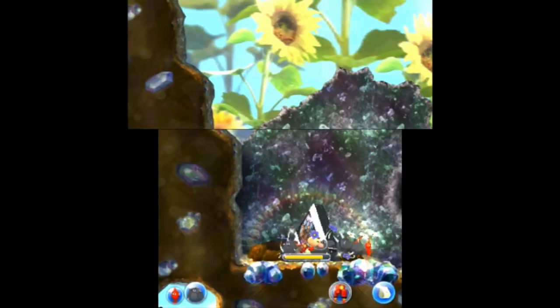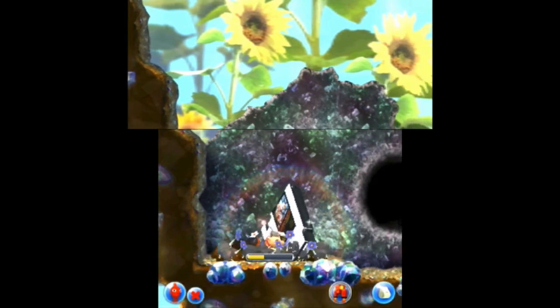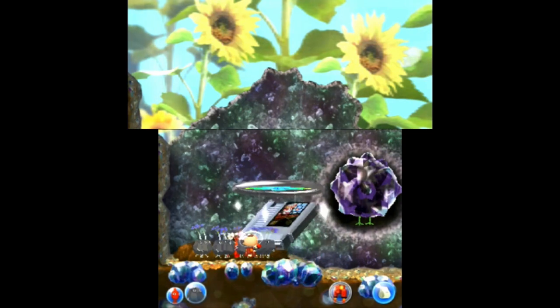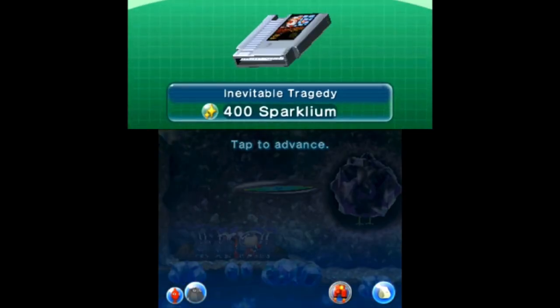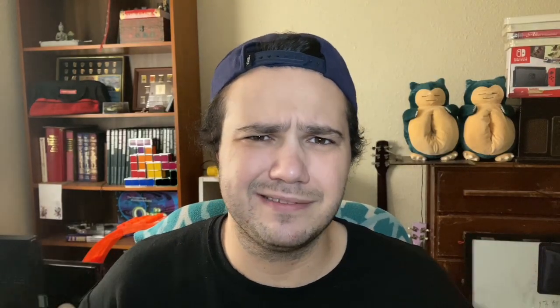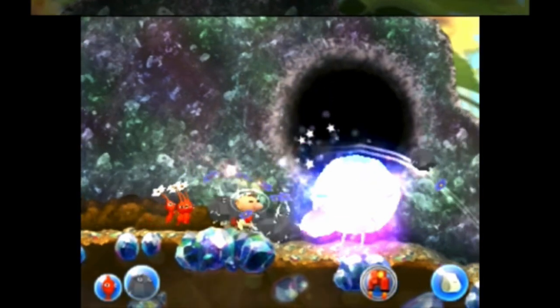Unlike the previous Pikmin games, Hey Pikmin doesn't have a day or night cycle, and takes place entirely during the day. The game also does not have a time limit, allowing players to take their time exploring each stage at their own pace. Additionally, Hey Pikmin features a smaller selection of Pikmin types than previous games: Red, Blue, Yellow, Rock, and Pink — my boy Purple got left behind!